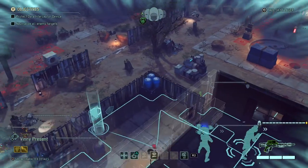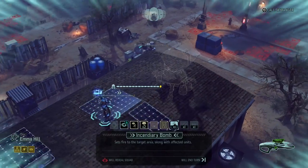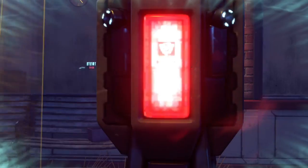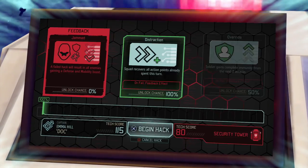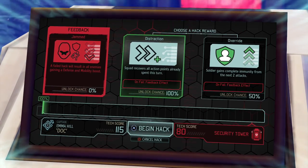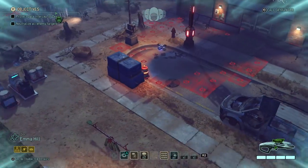I put Vinny down here, and then Emma - I'm gonna let her check the hack already just to see what we can find. What benefits we can get from hacking that pole over there. Squad recovers all action points already spent this turn - that is amazing! And it's a 100% chance. So we are going to use that in a minute.